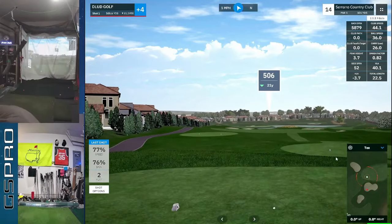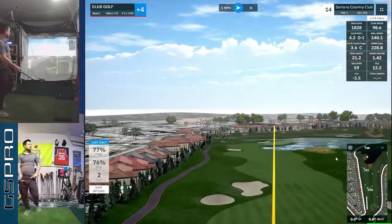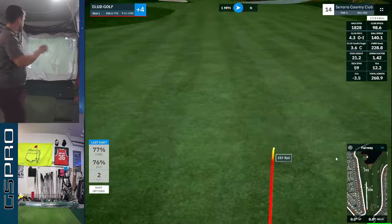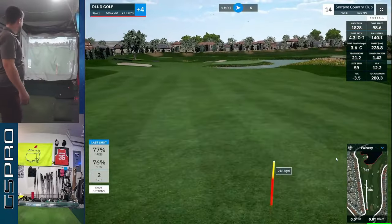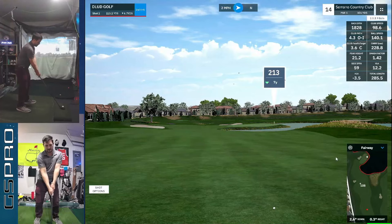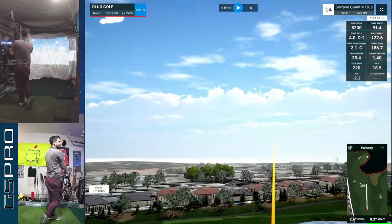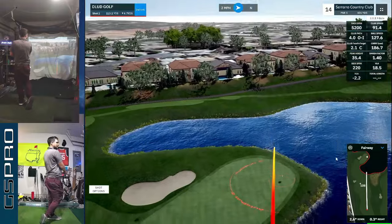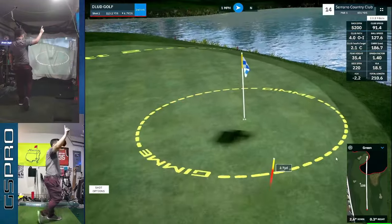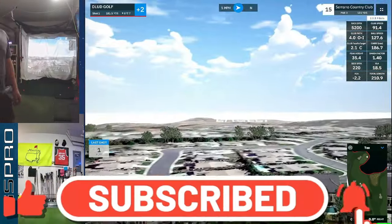Here comes the hole of the day — par five. Hitting a pretty good drive to start. It's a 505 par five. No spin, gets it down there to 285. Look at the pin location — tucked right. Hybrid in hand, launched in the air. Fringe, kick right, in the circle. Hit the like and subscribe button for that — eagle on the card.